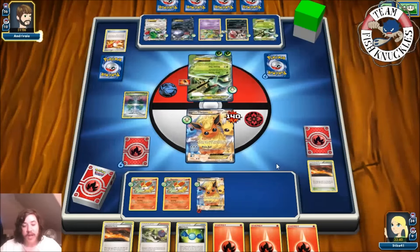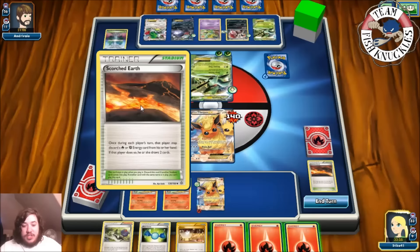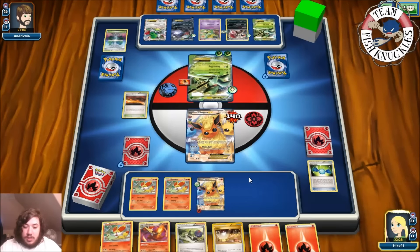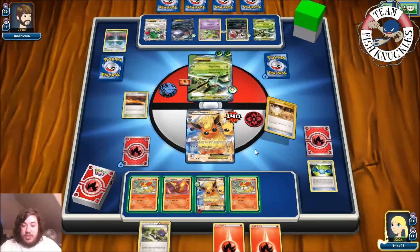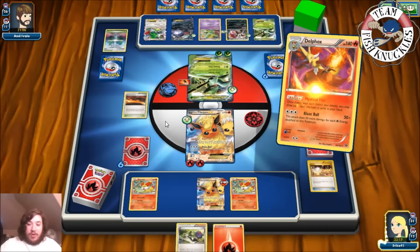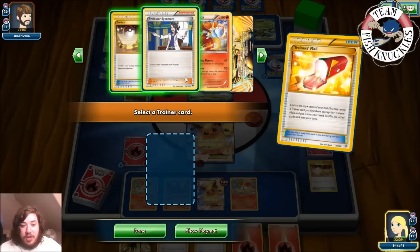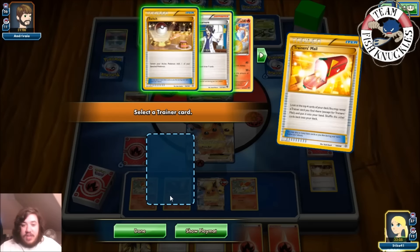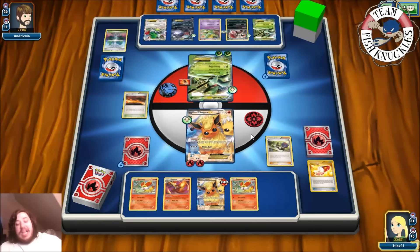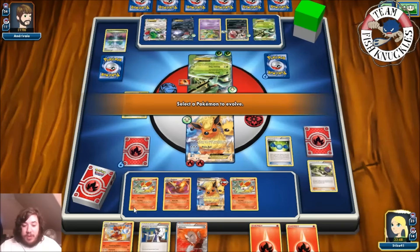On our turn we get a Switch. We play Scorched Earth, discard a Fire Energy, draw two new cards, then Rare Candy into Delphox. We switch into Flareon-EX, attach a Fire Energy, and use Mystical Fire to draw to six cards. We're looking for a Blacksmith. We get a Training Mail — still no Blacksmith. We played the N but whiffed the Blacksmith, so no attacking this turn. We do get Rare Candy and the other Delphox.